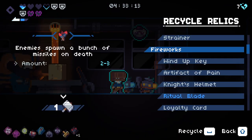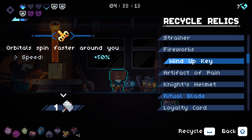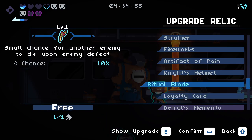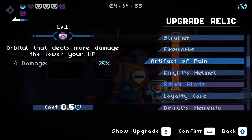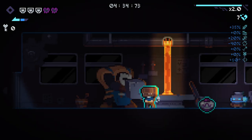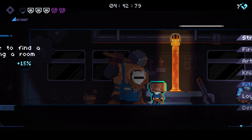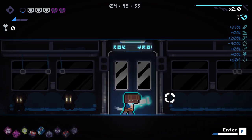Are there any items we want to get rid of? Probably get rid of the wind-up key to be honest - we don't need it. I think this is a must upgrade - this thing's amazing when you upgrade it. Pretty happy with that considering we have a higher chance to find armor. The knight's helmet - I probably should have upgraded that. It's okay, I'm pretty happy with what we got. Let's jump on in.